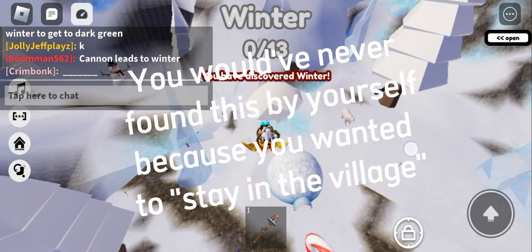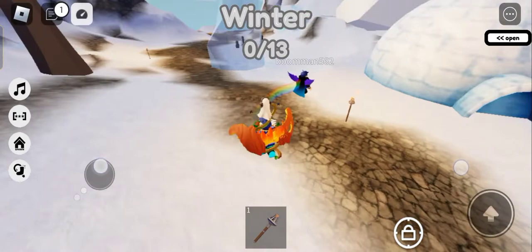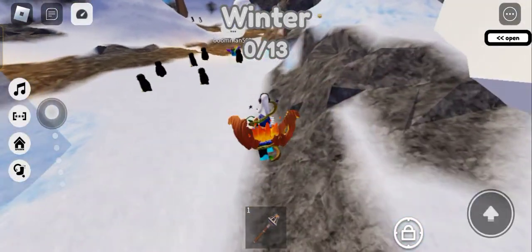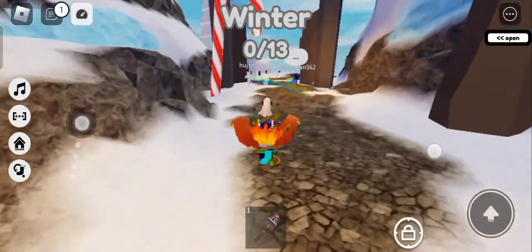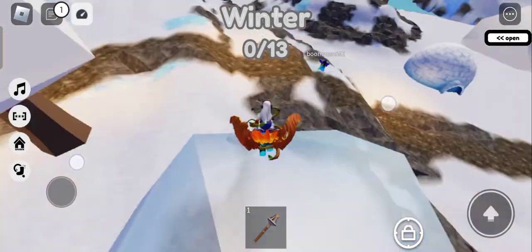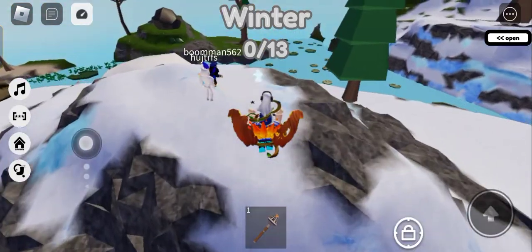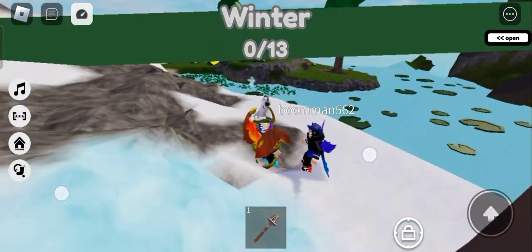This guy is helping me get the dark green sock so we're gonna go to the winter area. There's a tree that apparently leads to the dark green sock — I'm gonna follow this guy. You need to get to the winter place in order to get the dark green sock, you can't skip this part. This guy's helping me out — wow, that's a huge sock! He's helped me with two socks — the pink one and the dark green one.